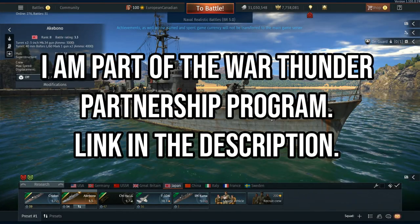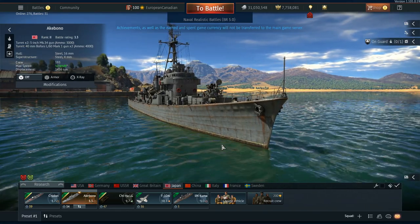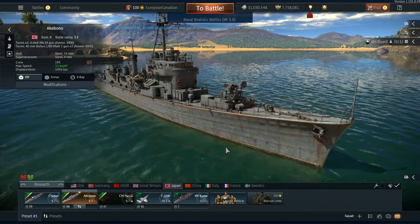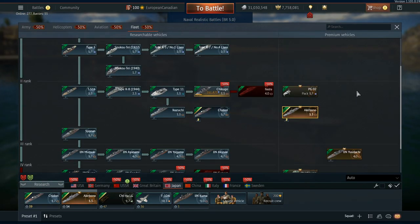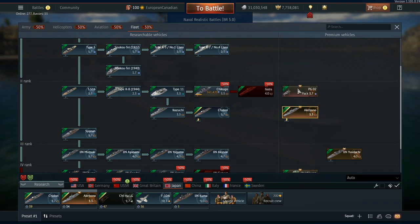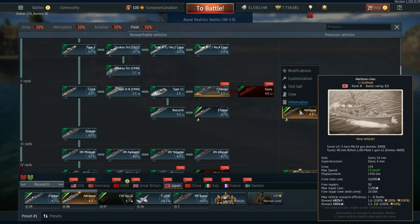Hello everyone, hope you're doing well. Today we're back on the second update 1.101 dev server and it's time to have a look at the Akabono. This is a new rank 2 machine coming to the Japanese naval tree in update 1.101 as a premium. The rewards on it are 480% and 390%, which are pretty nice — comparable to the PGH 2 but slightly better.